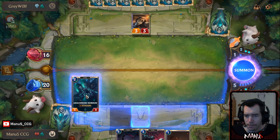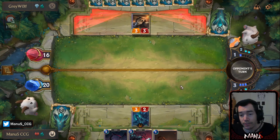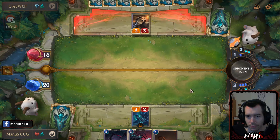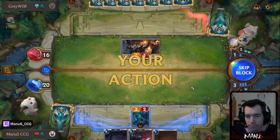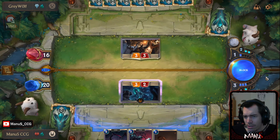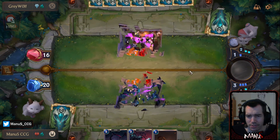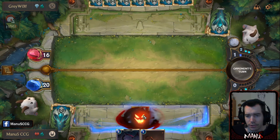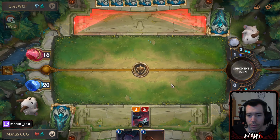So here we just play a couple of spiders and try to turn this around, which is gonna be rough. I think there's actually merit in just blocking here, so we get a better attack next turn. He can't block this or this, so he traded our weakest unit, so to speak.